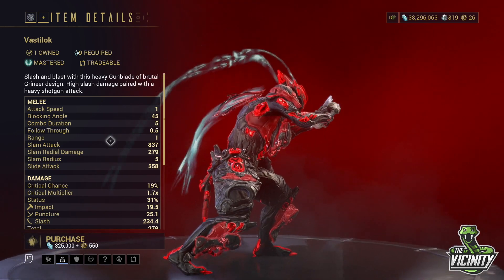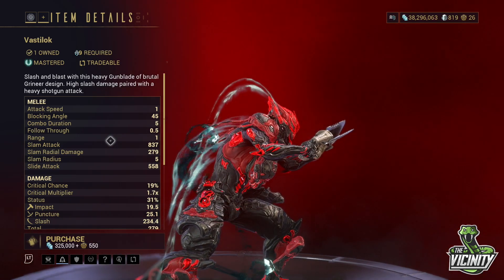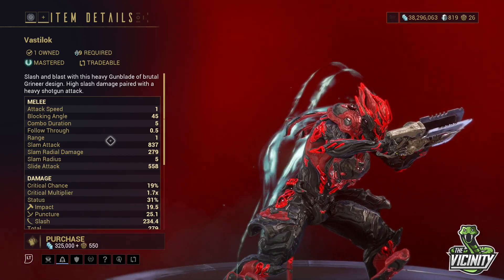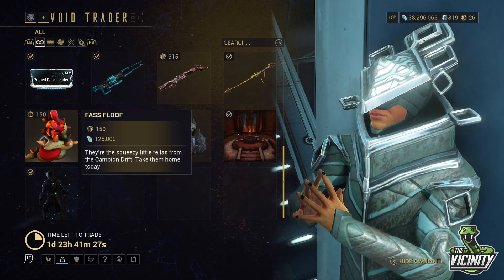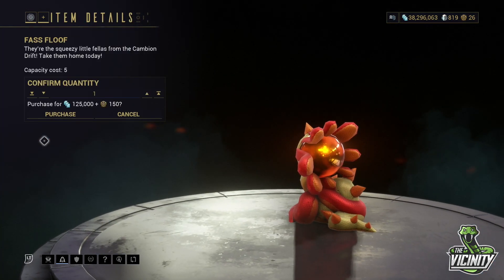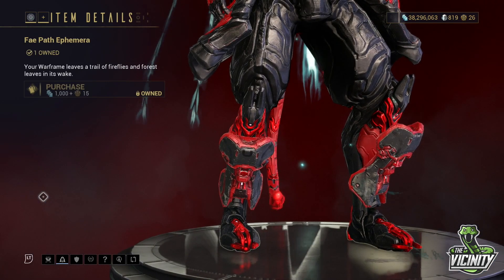The Vastilok, which is great to put status on and it's got a lot of Slash — so that is definitely worth picking up if you don't have it. A bit of fun. And the Fast Floof, which is really cute as well. And the Fae Path Ephemera, as always.